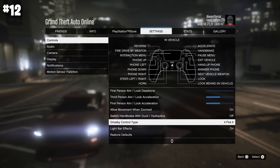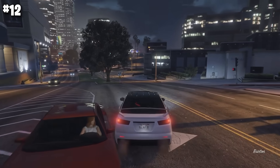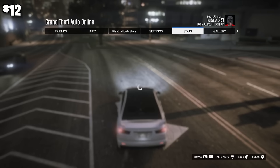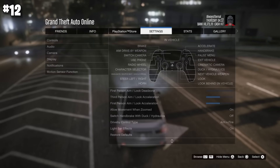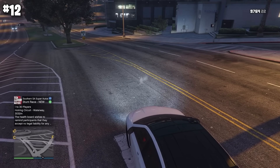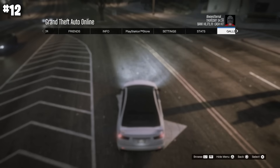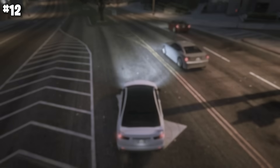The drive-by control type is something I've gone back and forth on. You can change it between Aim and Fire or just Fire. I've landed on Only Fire — it makes driving a lot easier since you don't have to aim and then press a different button to shoot. Just holding L1 or LB will automatically shoot when you're aiming, giving you an extra finger to hold the controller and drive properly. It's personal preference, but if you've never changed it, give it a go.